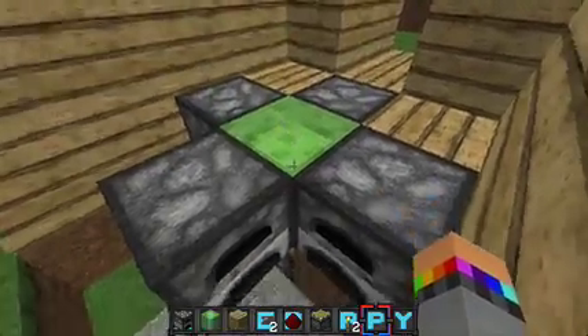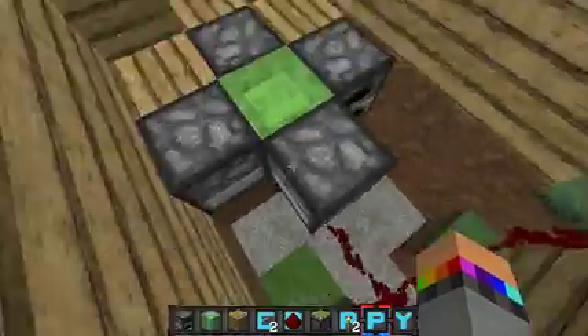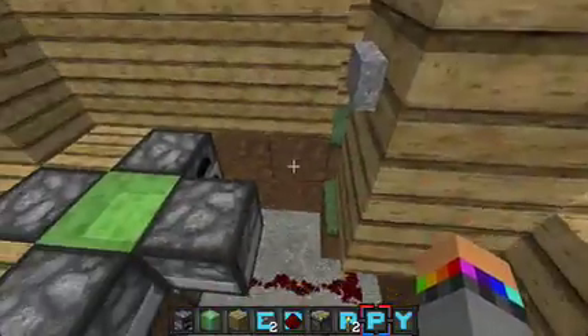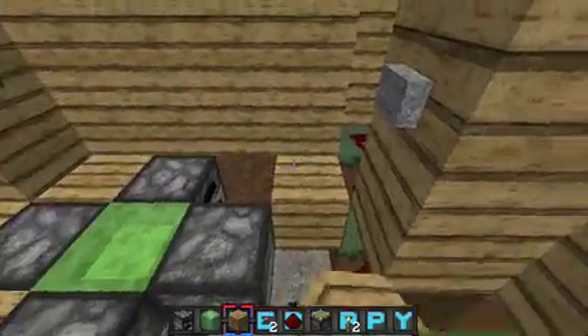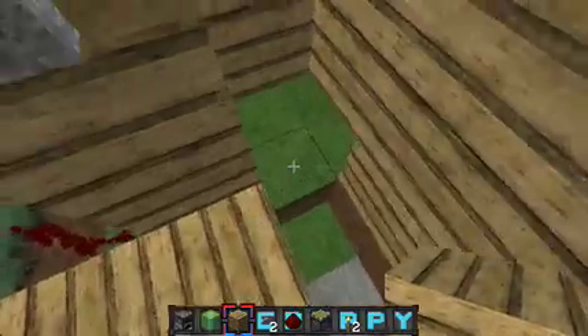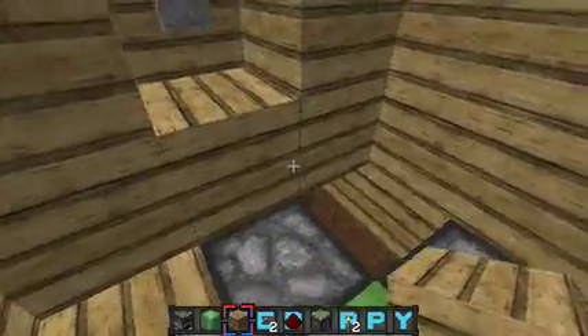So if you only want the player to go up, you have to surround the slime block with furnaces. After you do that, you just drag out redstone, put it behind a button, and then cover it all up so it looks nice and hidden.